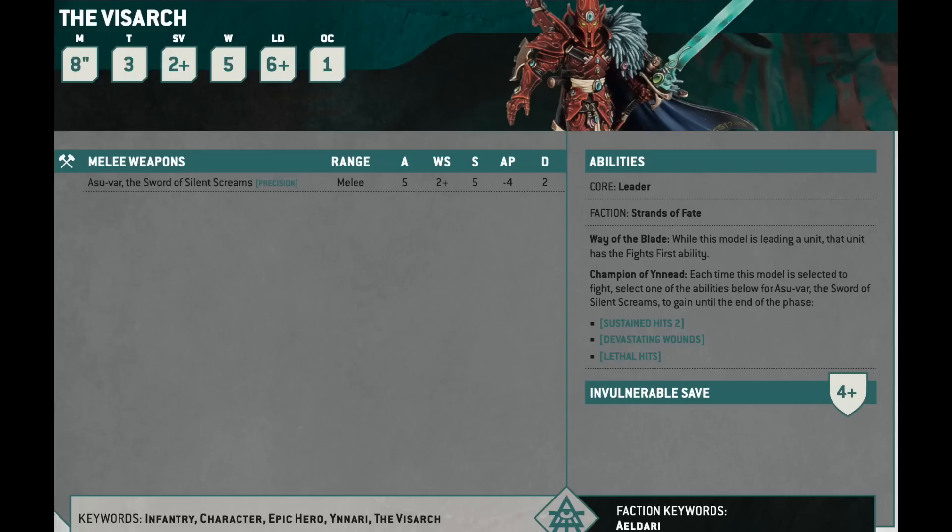I think because there's nothing truly durable for him to attach to, and because he's not very quick on his own, I feel like he's a little over-costed at 90 points. If you put him in a unit of Harlequins alongside Yvraine — now with 4-up invuln, 5-up Feel No Pain, Fights First, and the added damage output from both Yvraine and the Visarch — that's a beatstick. It's just a fragile beatstick for the points, especially given what else you can get in this index.